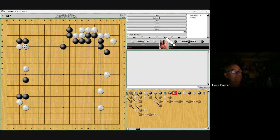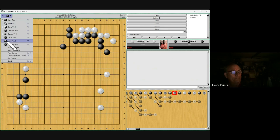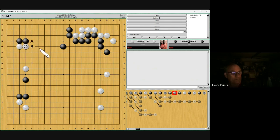Don't let them in the corner. It looks like two moves to consider — B is bigger and more aggressive. Do we have the right to be aggressive here? Oh yeah. And you did — very nice.